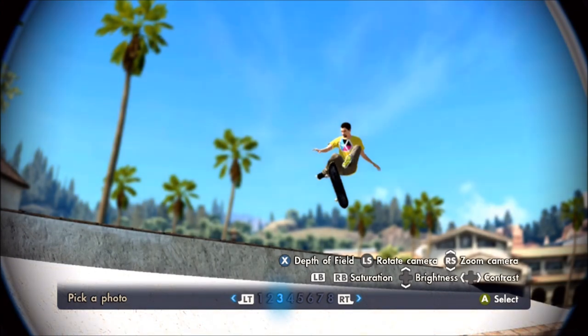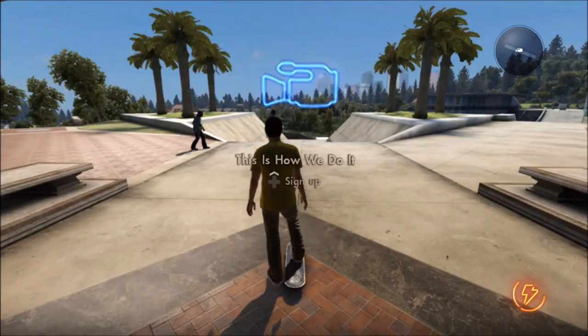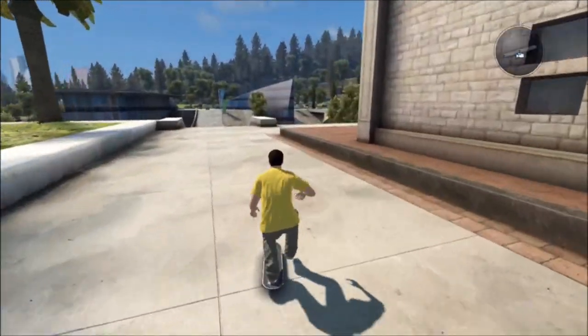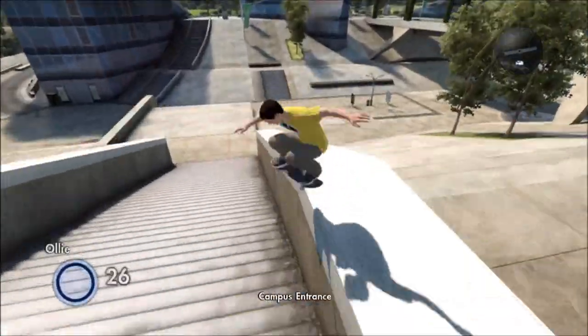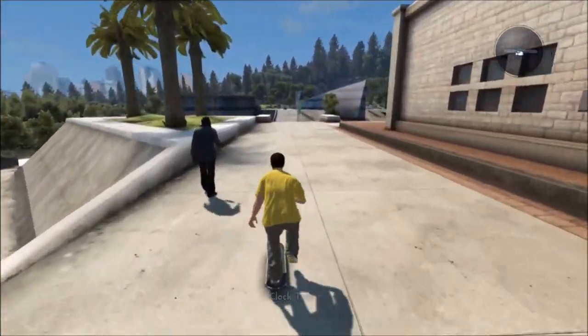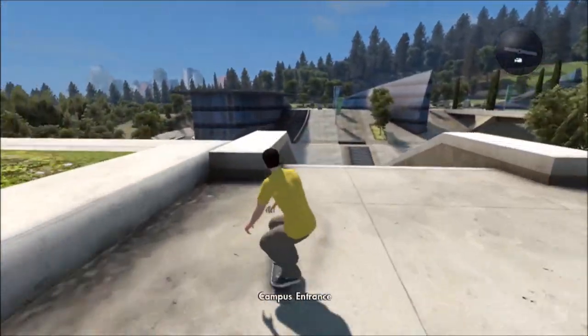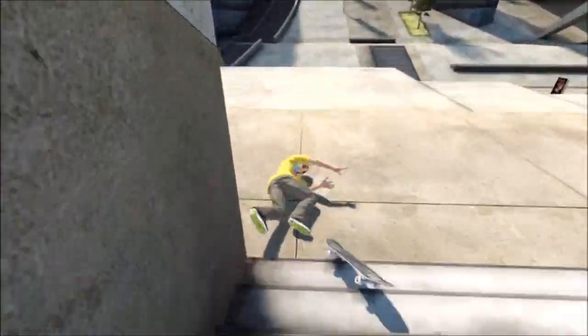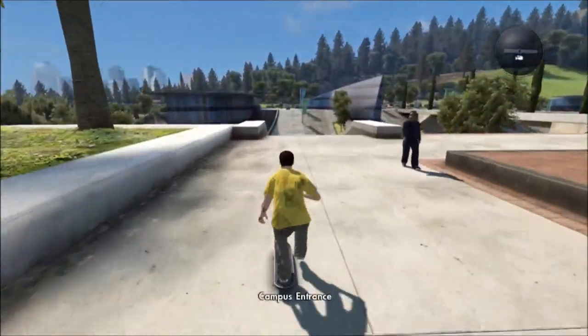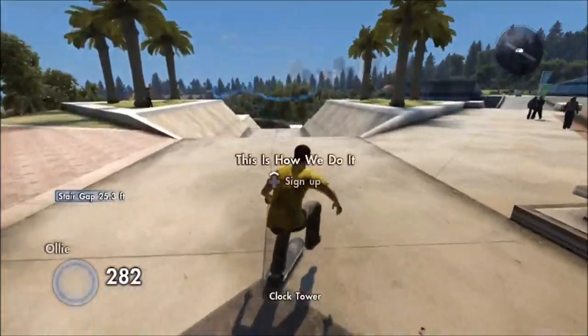Hue and saturation — there we go. That looks like a picture I would take for a magazine. I don't skateboard in real life. This place is one of my favorite places — I love trying to come here and do blunts or willies — smith? This is one of the hardest spots to try and get a blunt or a nose blunt down.